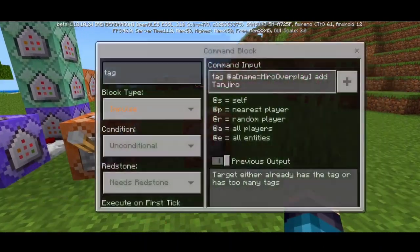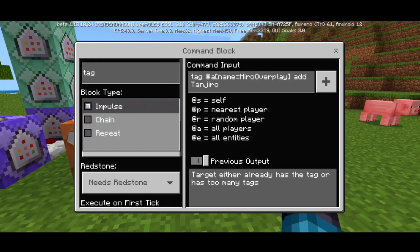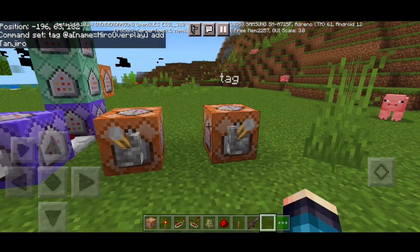We've got two types of commands. Before we do the real or serious one, we have the tagging command — you have to tag yourself as Tanjiro. Put your own name in, don't copy mine. You have to put your own username, and set it to impulse, unconditional, and needs redstone.